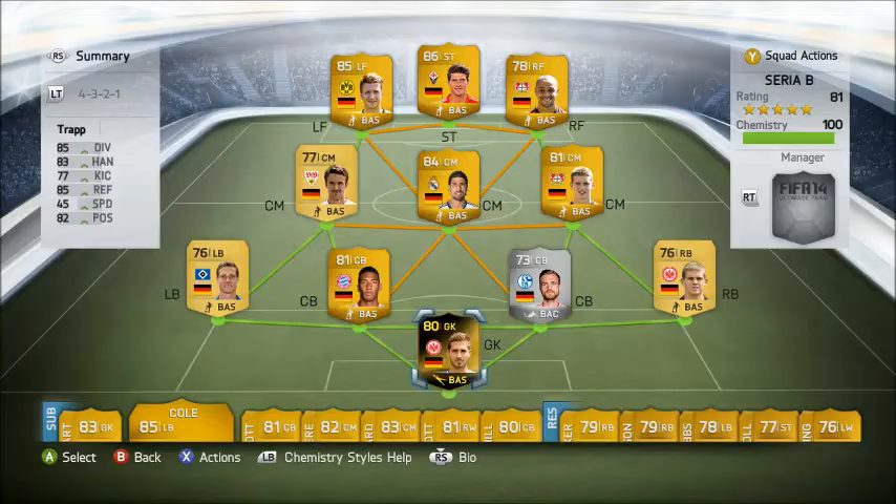This is the team I went with, with Kevin Trapp in goal. I went with a back four of Boateng, Kuch, Koff, Jung, Jansen, Bender, Kadira, Genta, Royce, Gomez, and Sidney Sam. The front three were clinical finishers, getting loads of assists. The midfield was decent, though Sammy Kadira I would replace if I was going to use this team again.